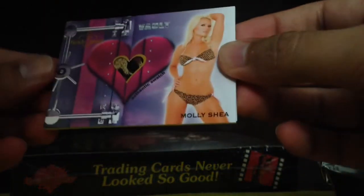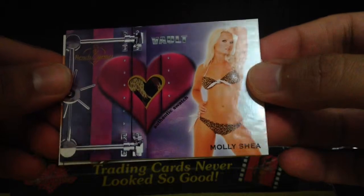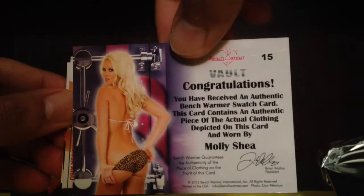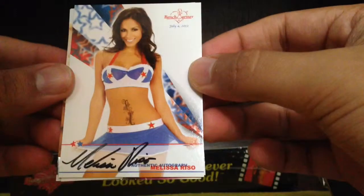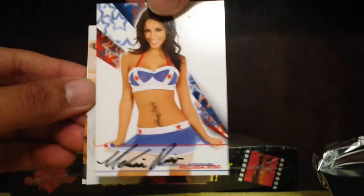And we did get a Swatch card — it's a nice one too. It's Molly Shea. Look at that, it's like three different colors in there. Very nice. And we got Melissa Reisel, 4th of July. Very cute.